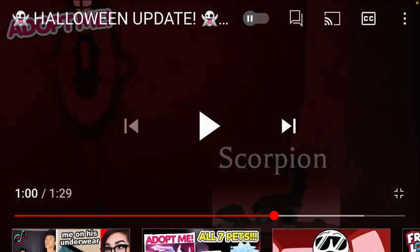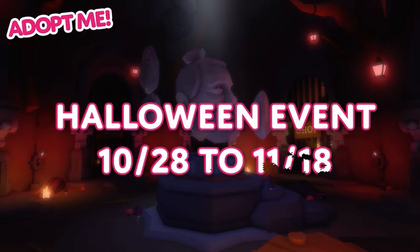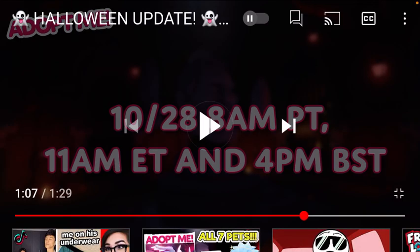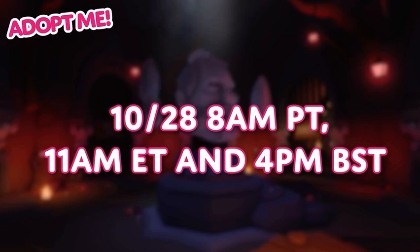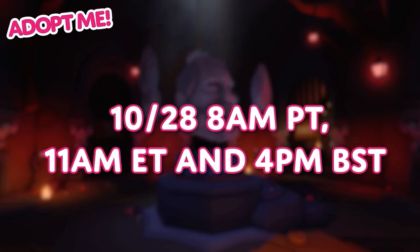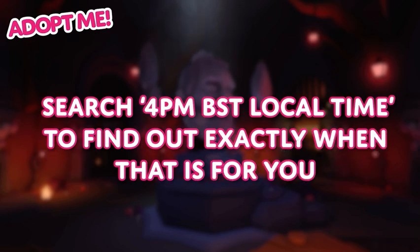The scorpion is confirmed, but I'm still calling it the evil dust hound demon dog. The event runs for three weeks, from the 28th of October to the 18th of November. The Halloween event starts on the 28th at 8am — well, probably when this video is going live it's already out. The time is 11am Eastern and 4pm BST. Search your local time to find out exactly when that is for you.